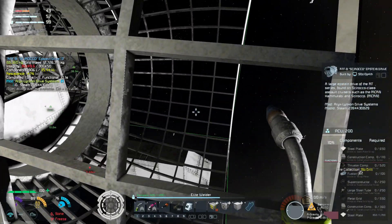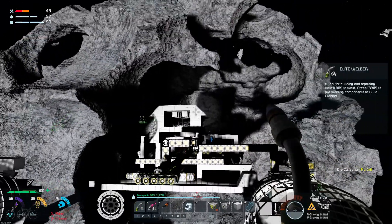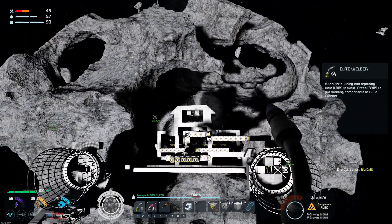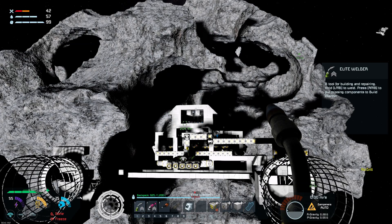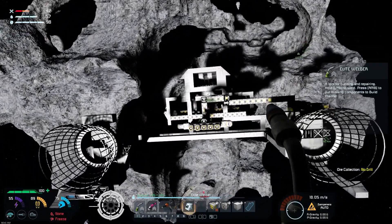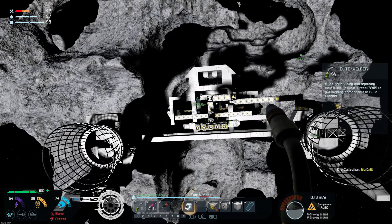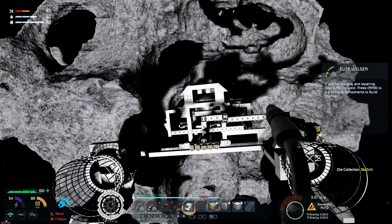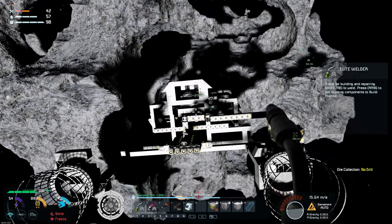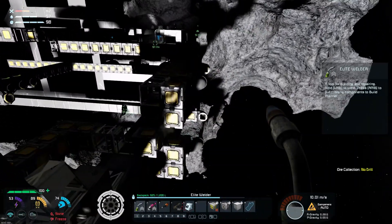So I'm going to ask the peanut gallery back there — do you want the bow in first or do you want the stern in the hole? We're going to want the stern in, but then that might limit us on how we build things. That hole needs to be big enough to reverse the stern in and take into consideration what we're building. It's going to need to be a lot bigger. How much time do we have on the episode? About four minutes.